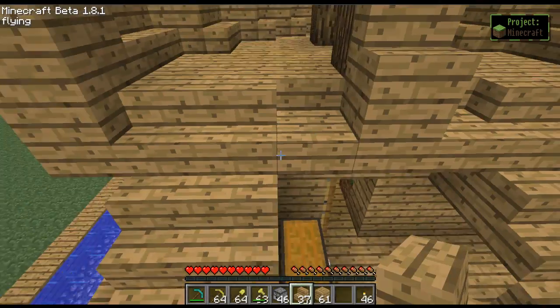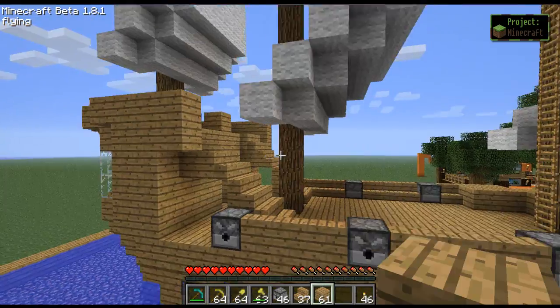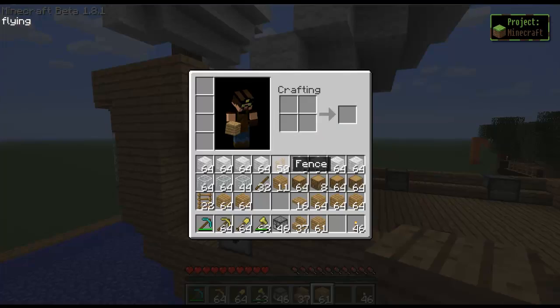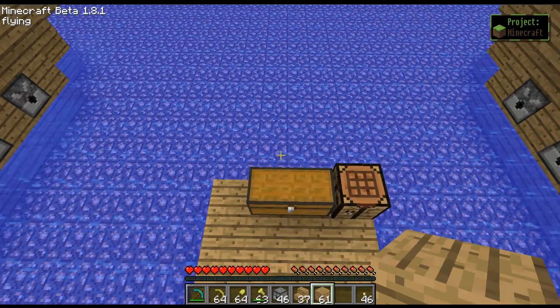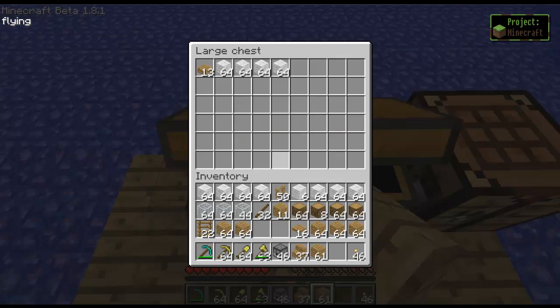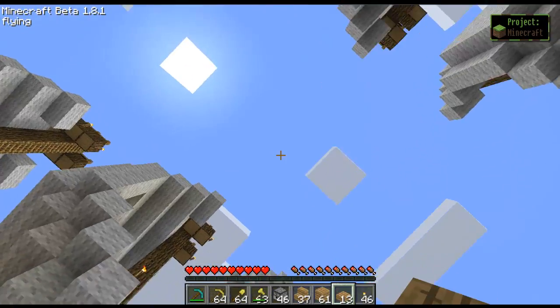Now we put slabs there and a block at the center. Just moving on to the top — we're kind of going all over the place, filling in the designs. If you have to re-watch it, be sure to re-watch it if you need to.